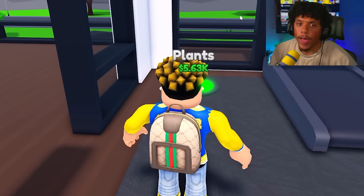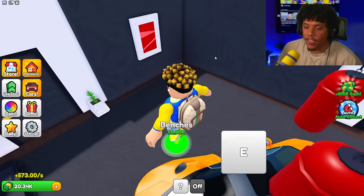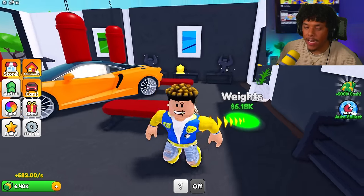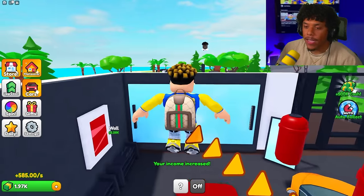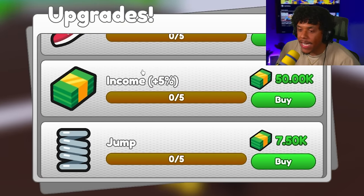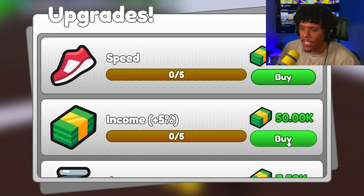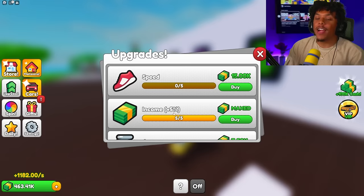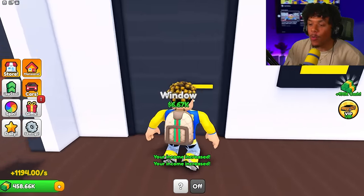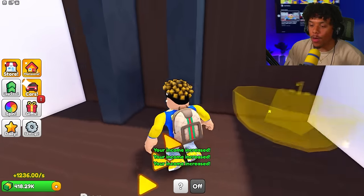Let's get some plants, a door, punching bags, benches, mirrors, and weights. I think we're done with the gym — we're just gonna keep this McLaren sitting in the middle of it. I noticed I can upgrade income by five percent, jump height, and speed. I upgraded income to max so now I'm making more money faster. I now have 468,000 dollars — let's go around and collect everything.